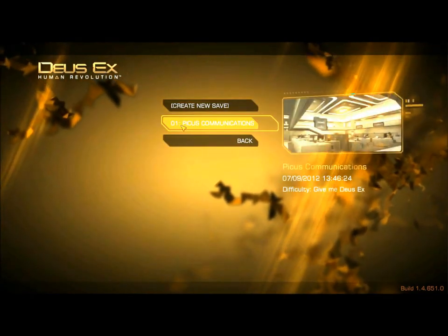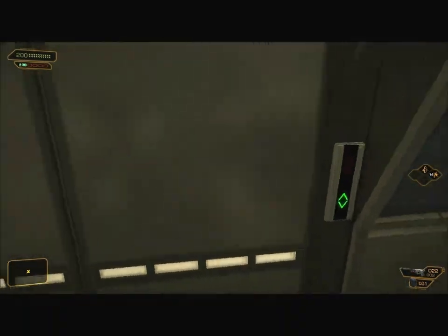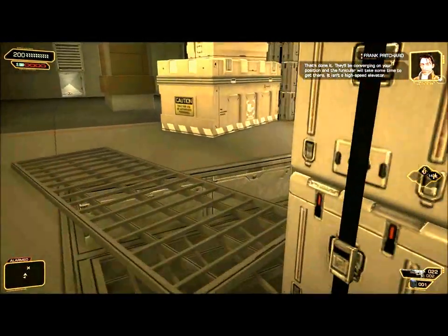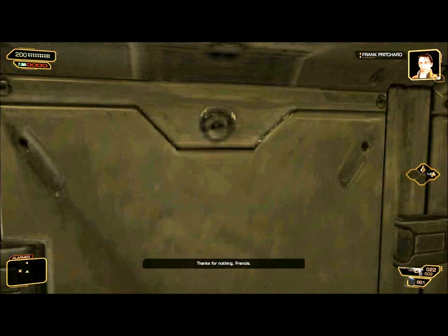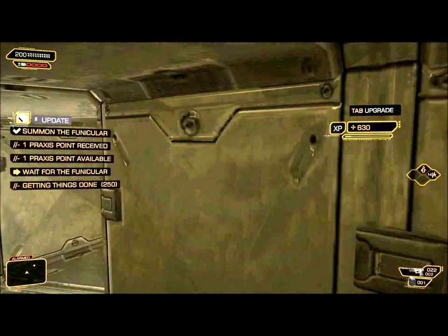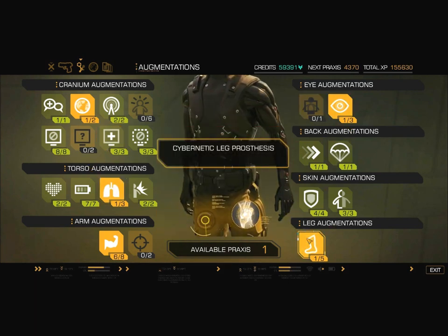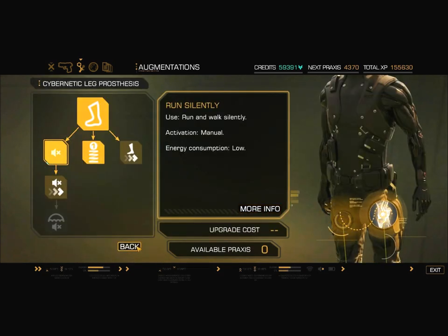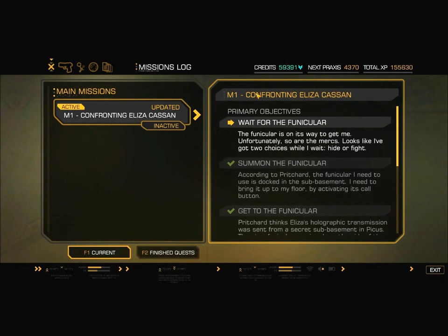Let's do a new perma-save and summon the funicular. That's done it. Getting things done, 250. Ghost 500, Smooth Operator 250. I got a new Praxis point, and I'm actually not going to spend it where I said I would — I'm not going to get Radar 2. Let's get Run Silently. Spend it there. And our new objective is: wait for the funicular.